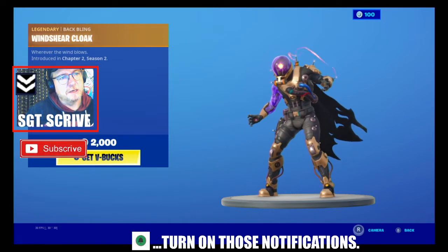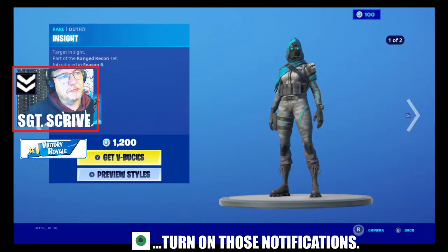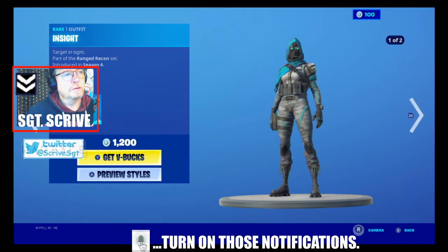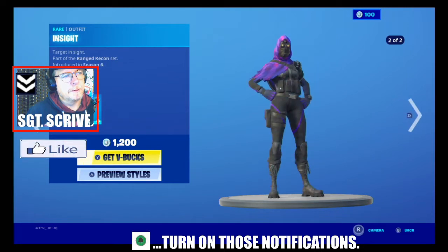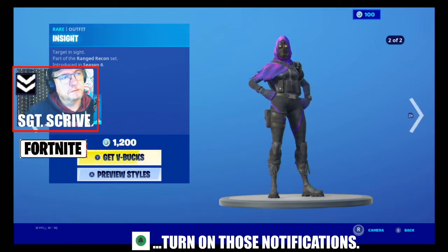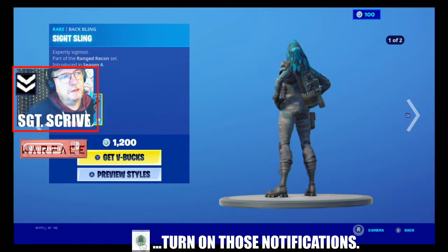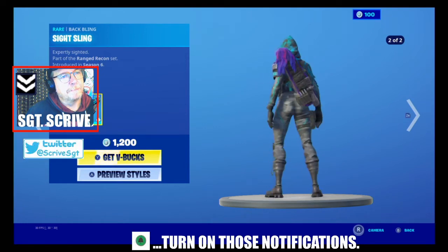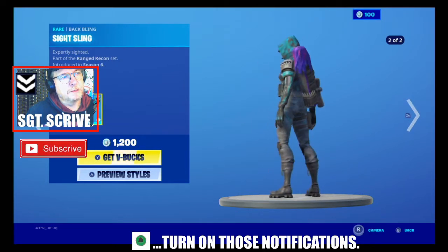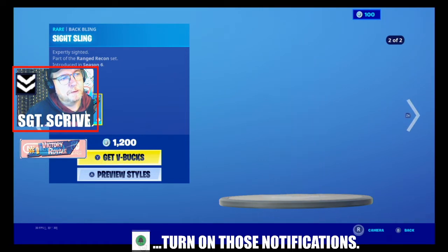Cyclo is a legendary skin at 2000 V-Bucks. You've also got Insight, part of the Raged Recon set, introduced in season six with selectable styles — you can see them going around on screen — along with the back bling Sight Sling, also with selectable styles. The Raged Recon set is 1200 V-Bucks.